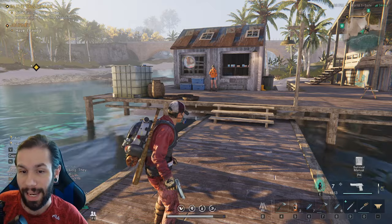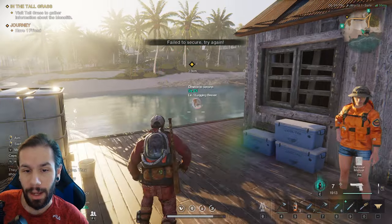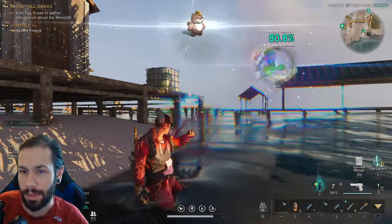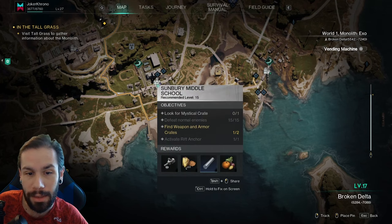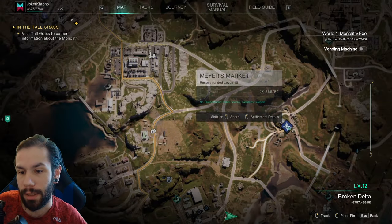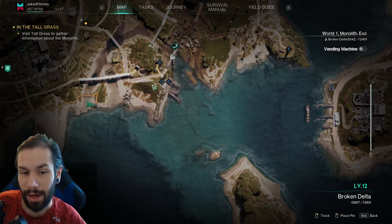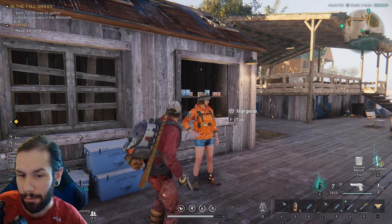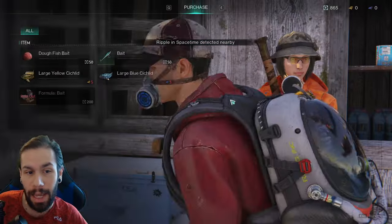The second deviant is the Beaver. From what I can tell, it can be found at docks. There's one down by Sunbury Middle School on a small dock at the beach, and there's another Beaver spawn over by Myers Market on a little dock. I believe the correlation is: wherever there is a fishing master NPC, wherever you can buy stuff from them, that's where you'll find a Beaver.